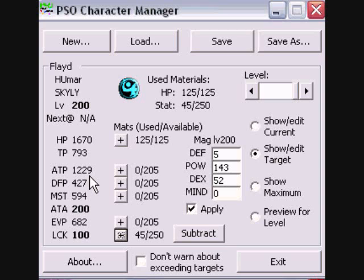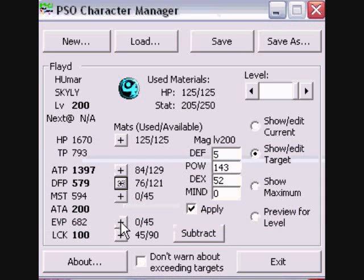And of course attack power — since you're focusing on melee you'll be needing a lot of attack. So add in materials until you max out. And the next thing I like to do is just be a little tank, so we'll add some defense materials until we max out. Evasion materials are great as well.